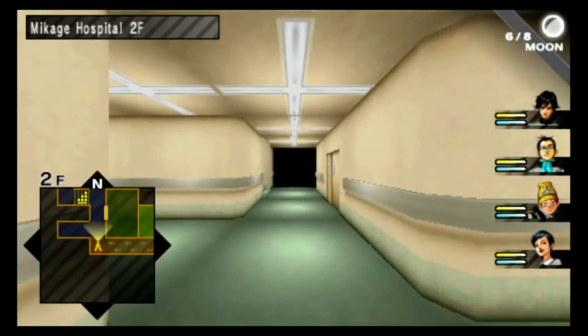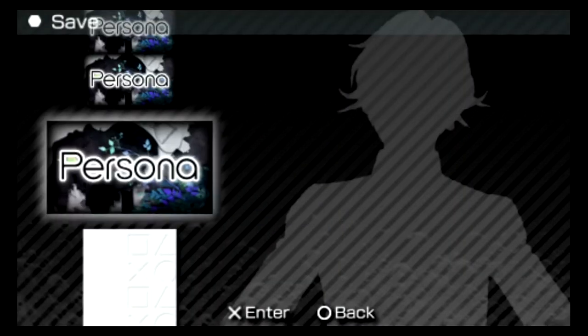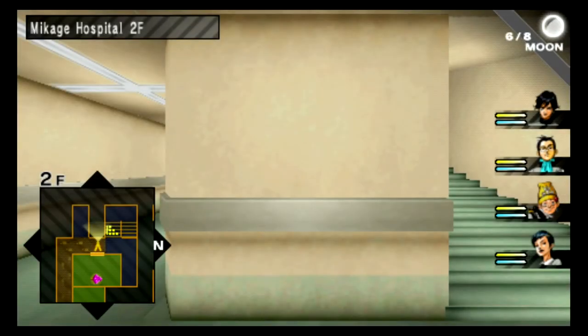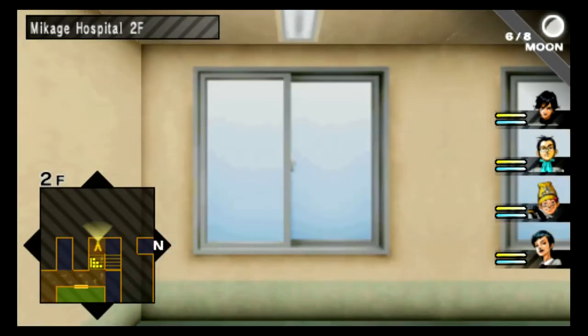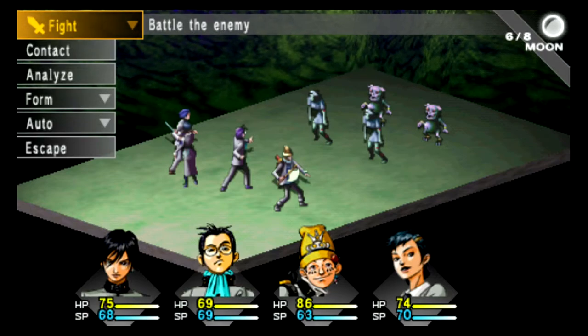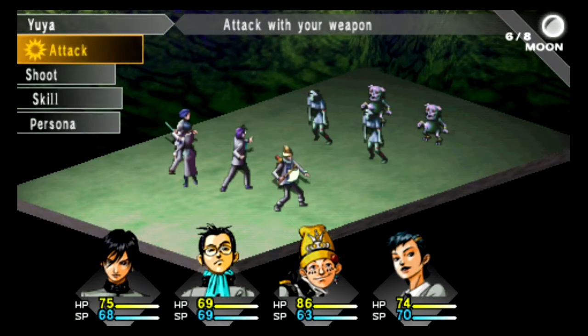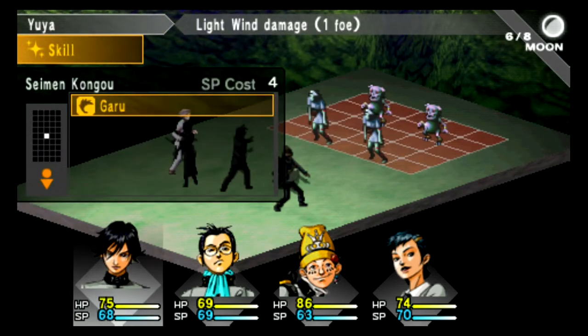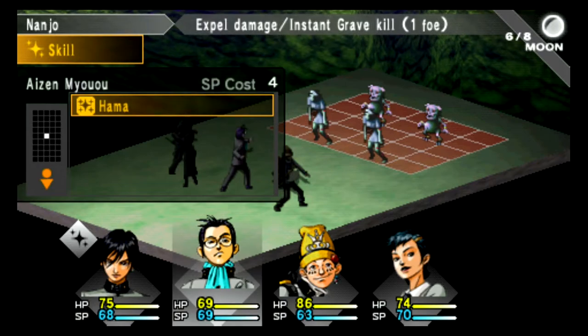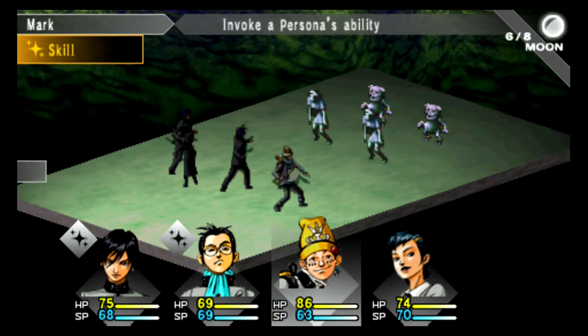Let's go ahead and keep going. This is the save room, so I'm gonna go ahead and save. You don't have to of course, but it's kind of useful. So we showed off the contact last time — let's actually attack this time. I'm gonna use some skills: we've got Garu, which is wind damage for our main character. For Nanjo, we have Hama, which is an expel slash instant grave kill.